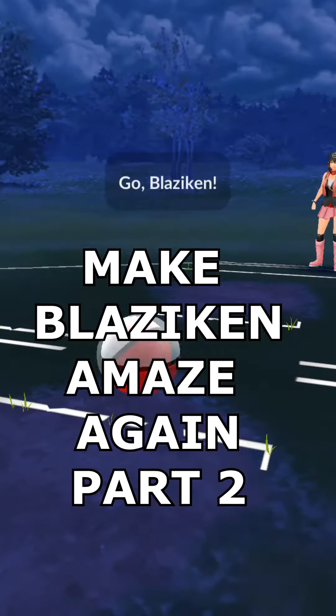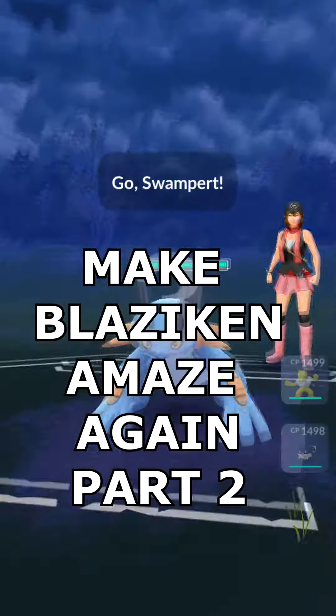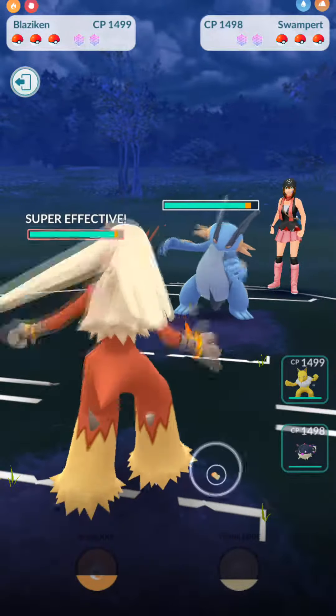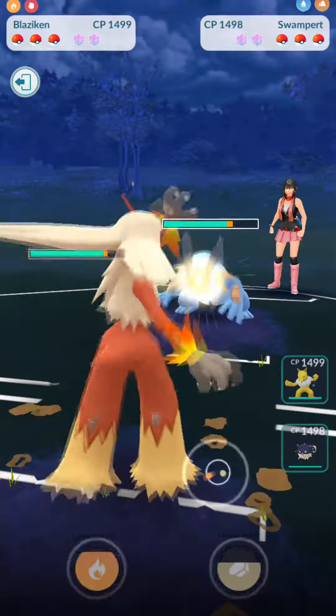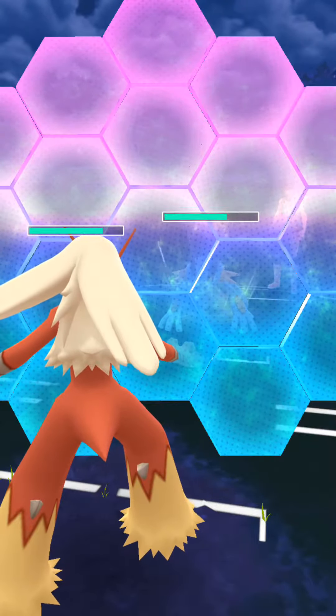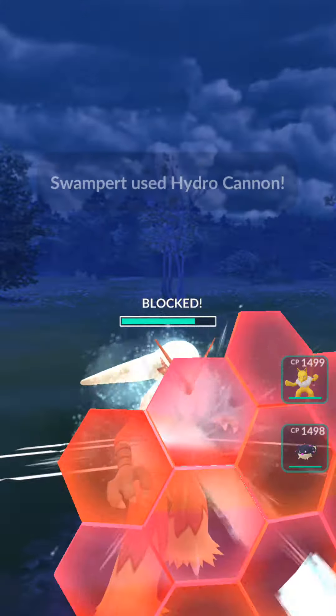Make Blaziken amaze again. With this team we're going to have Swampert leading against my Blaziken, and here's where you're going to see one of the benefits of having Blaziken as a lead against Swampert. Hilariously enough, you can actually force Swampert to lose here, but you're going to have to burn your shields.